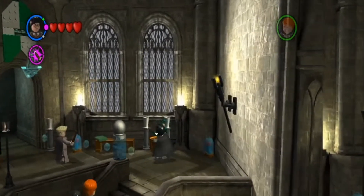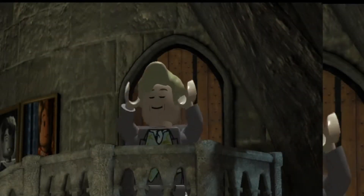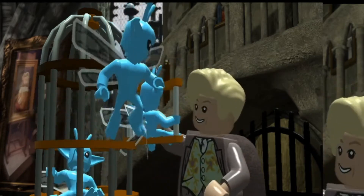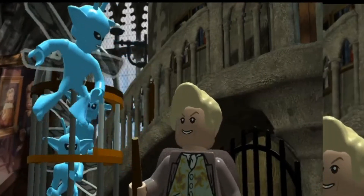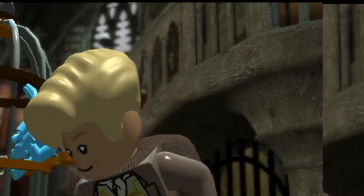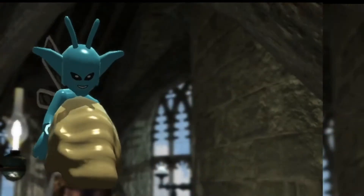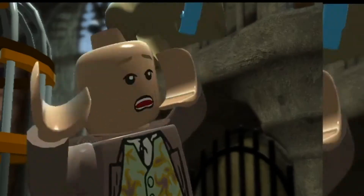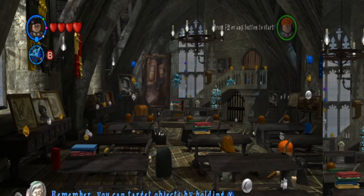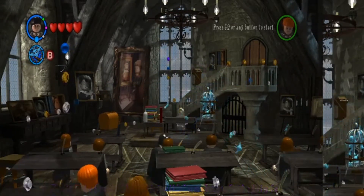Nice - alright cool, oh that's Gilderoy Lockhart! My least favorite character - I love the way he's portrayed in the movies though. The actor does a great job, they do a fantastic job with Gilderoy Lockhart in the movies. Even the gnomes know they're bad. Oh now he looks like Trump, that's funny. Press B to freeze the pixies with Immobilis, cast again to finish them off - alright, we can do that. That was relatively easy.